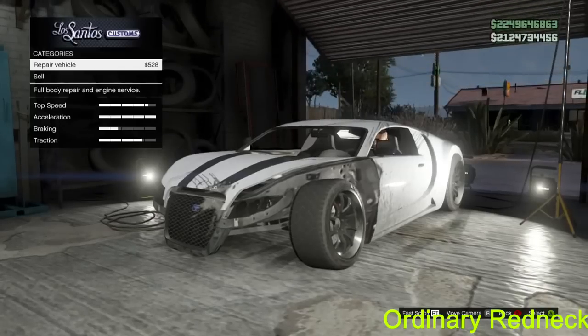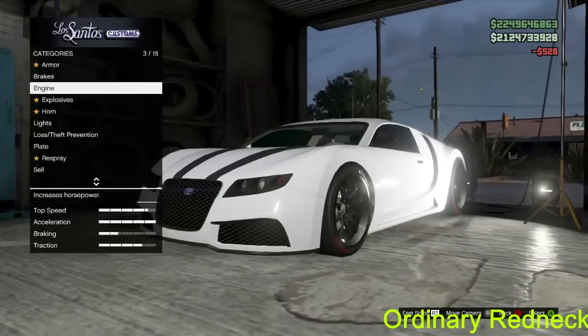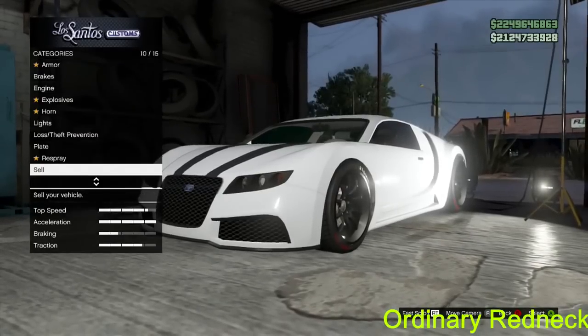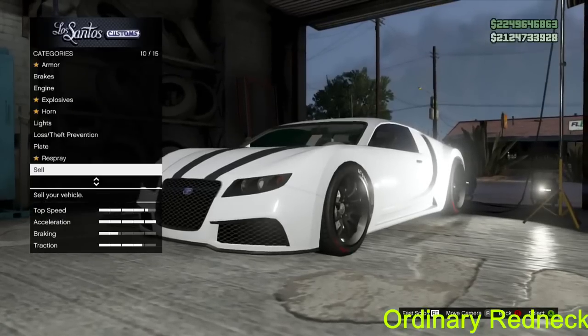Next, go to this garage. I go ahead and repair it because I want to get more money, and then I show you that you cannot sell this car because it says over 50,000. So therefore you cannot sell that car — you have proof there.